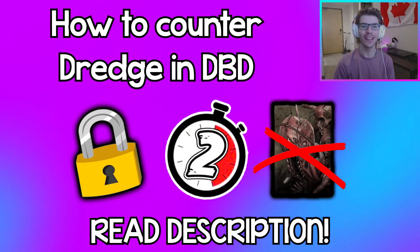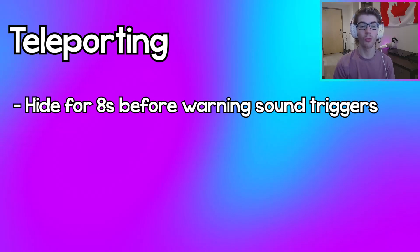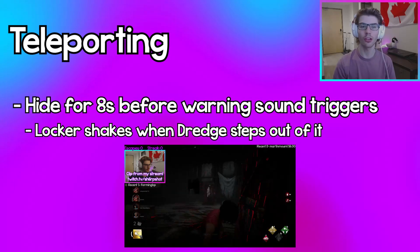How to counter the Dredge — explainer in two minutes. The Dredge can teleport to lockers and step out of them. If they stay in a locker for more than eight seconds, they're going to release a warning sound. Whenever they go to the animation of stepping out of the locker, they also shake the locker.